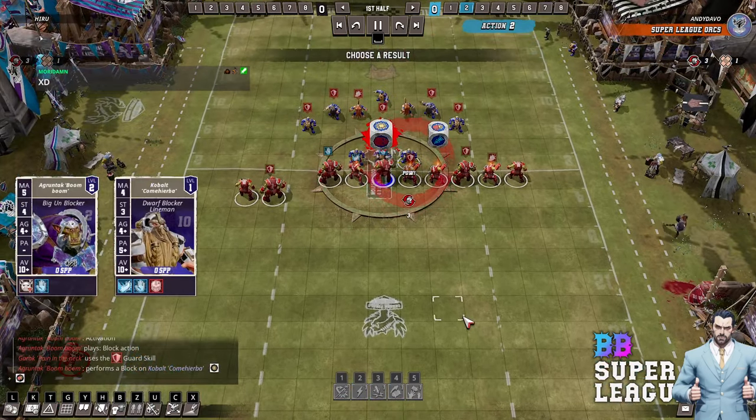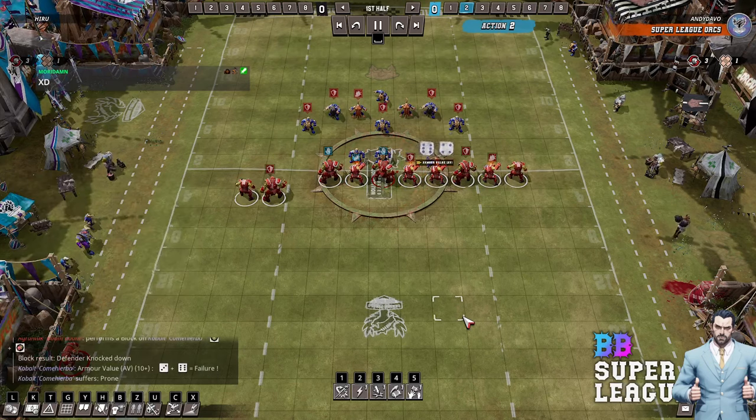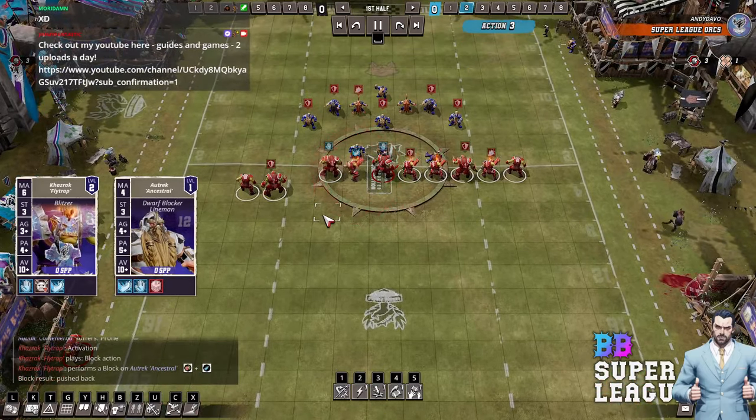Deep kick — terrible for Orcs there, pretty terrible. The good thing is he's against Dwarves, so it doesn't matter too much. But the weakness is the Mr. Thrower can't even reach the ball. Absolutely terrible.